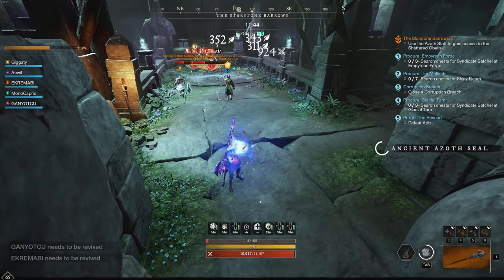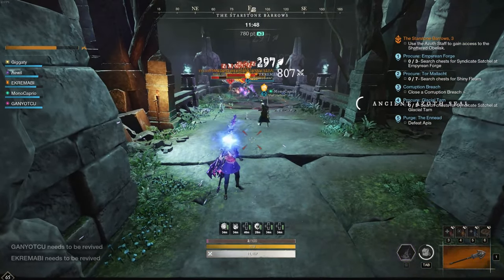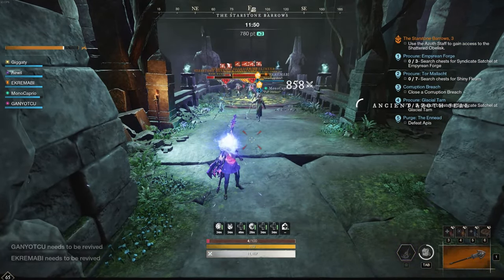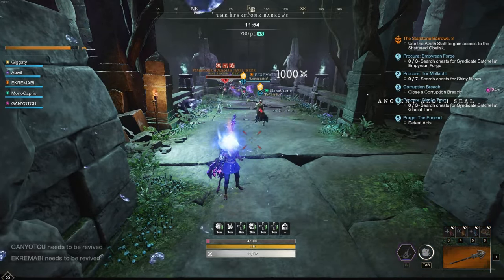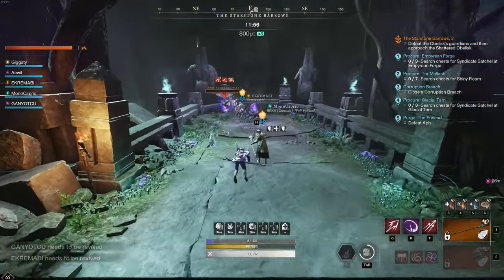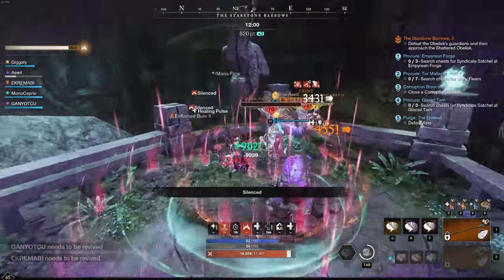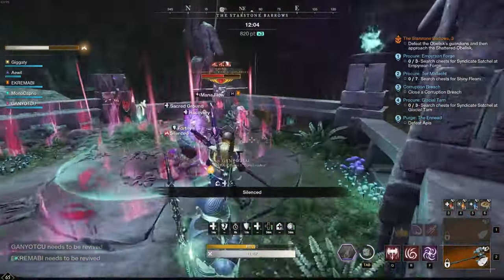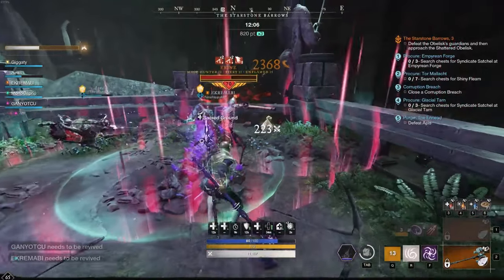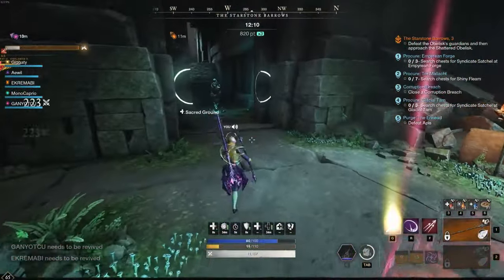What I'm thinking here is open the door, get the shrine open — we've already had a few go down. Instead of getting wiped, open the door and have the tank pull all the enemies to the shrine so we can fight at the shrine. The last thing you want is a wipe here when you're so close to the shrine. Go to the shrine, go to the shrine.